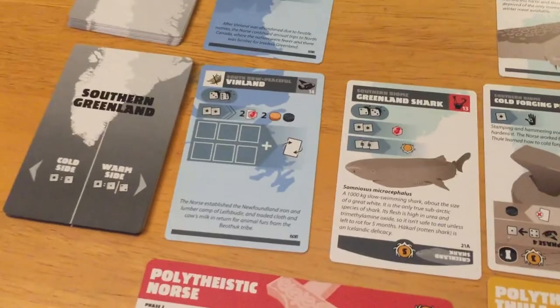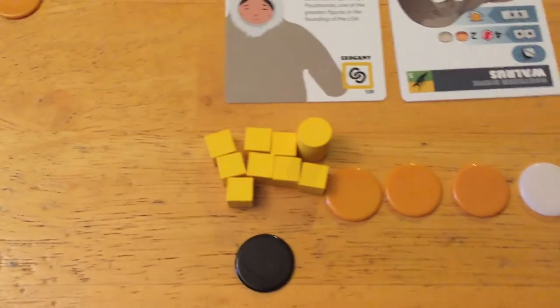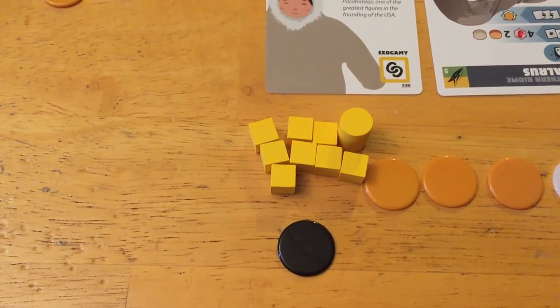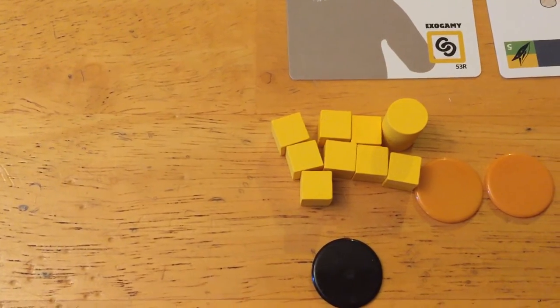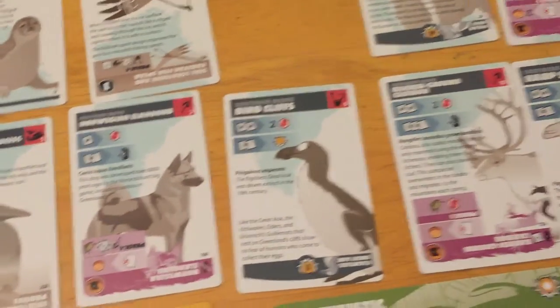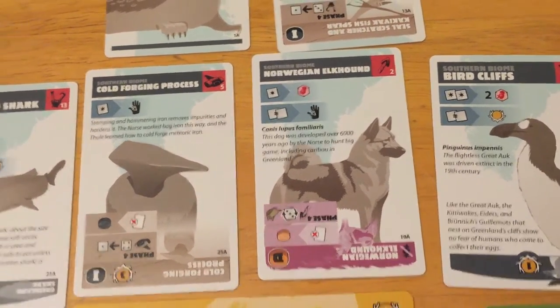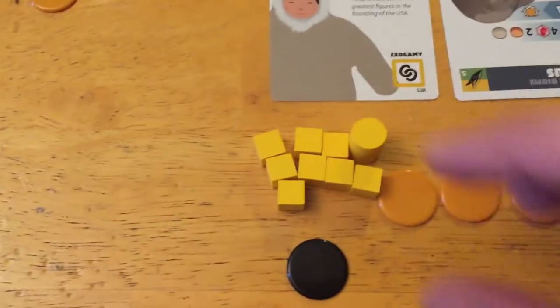Going south to Vinland would help reduce the hunter count, which is getting high, and preempt the Norse. There's really nothing else in the south they can't get in the north, except getting more population. The Elkhound target is looking really attractive — they really should have gone for that in round one. But energy is the priority, so three cubes are going to the Vinland colony.